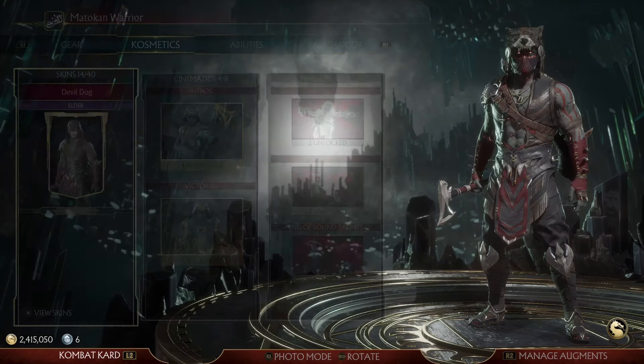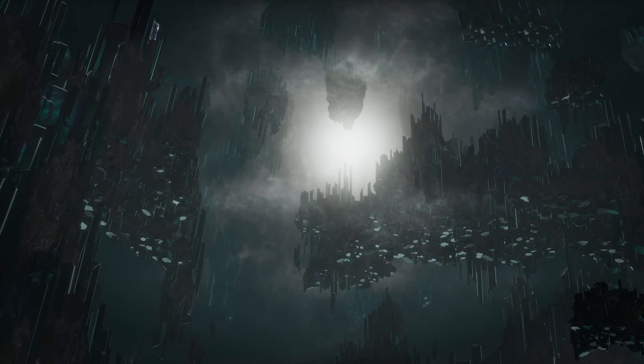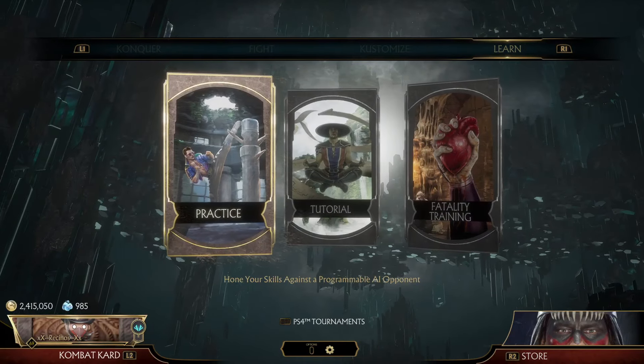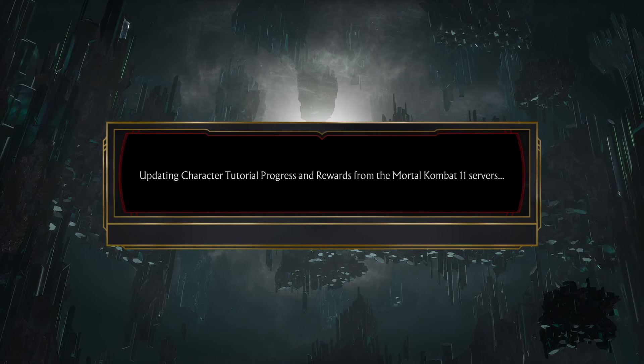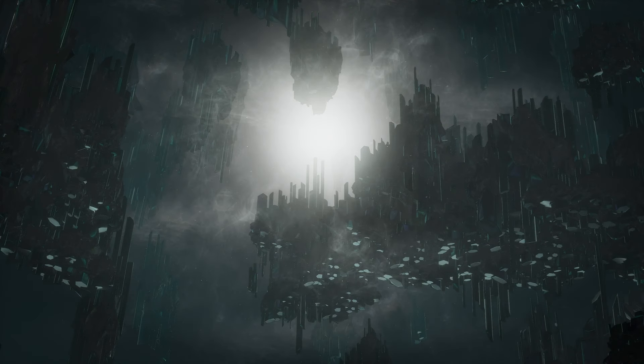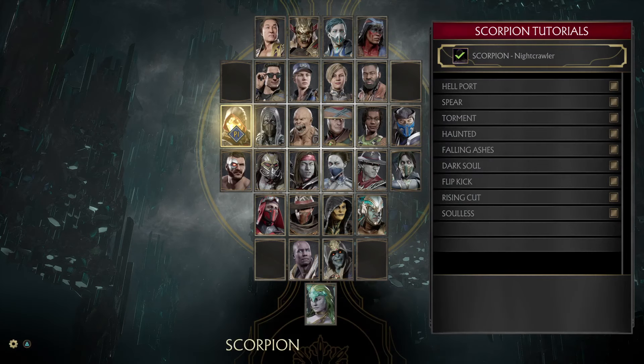So you go back to the main menu, go all the way back, go to 'Learn' right here, then go to 'Tutorial'. Every character has a skin that you can get in the tutorial. For example, go to 'Character Lessons' and click on it.